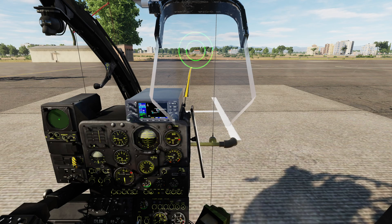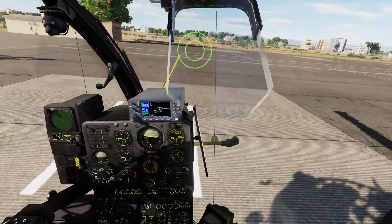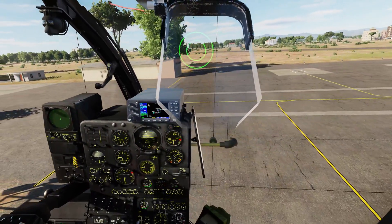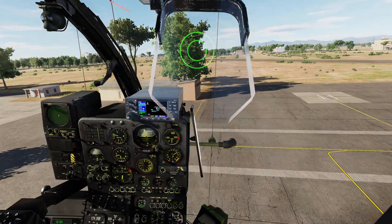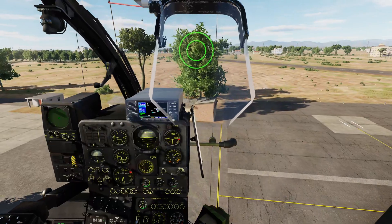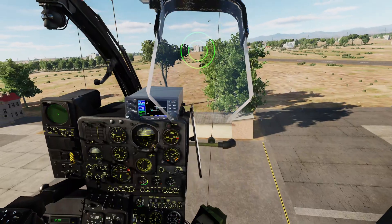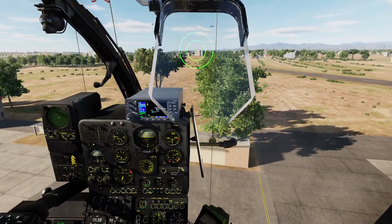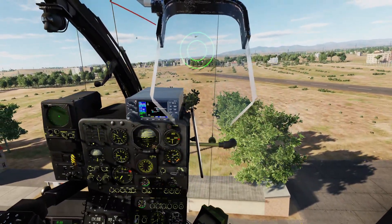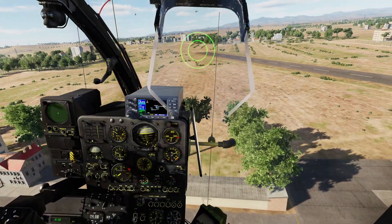Let's get the helicopter airborne. We're quite heavy with this loadout — the Mistral loadout is a pretty heavy one. Let's pull some collective and get the helicopter airborne. These guys have noticed me get airborne. You'll see these two Hueys just off the end of the runway there — they seem to be remaining in place. I'm going to pull a bit more torque and put my reticle on one of these guys. Let's see if I can do so without hitting street lighting — I'm going to nose it down first and then nose it up.